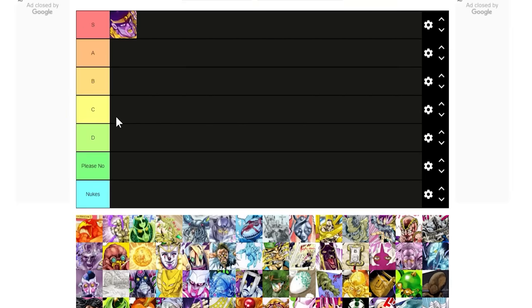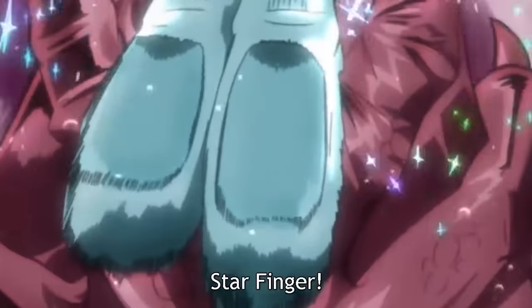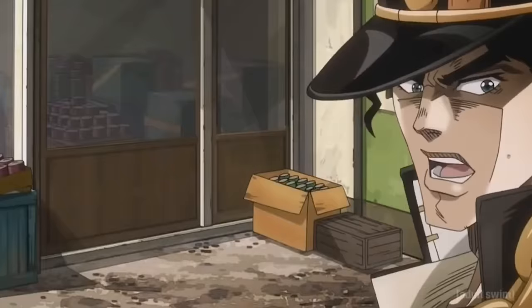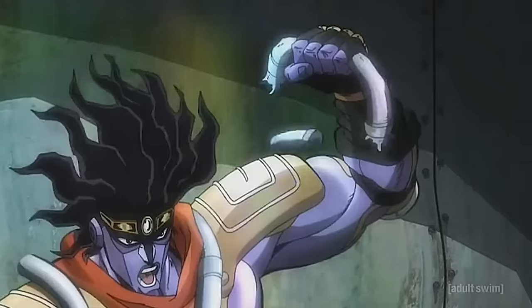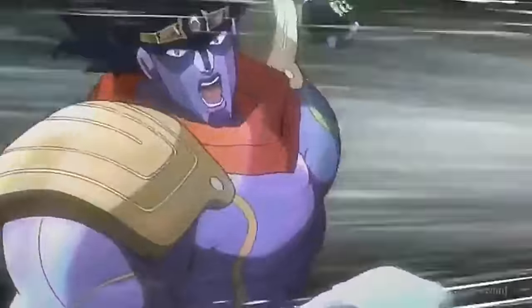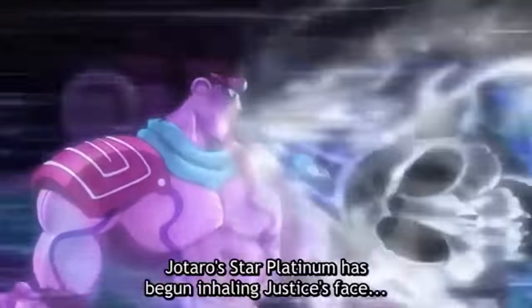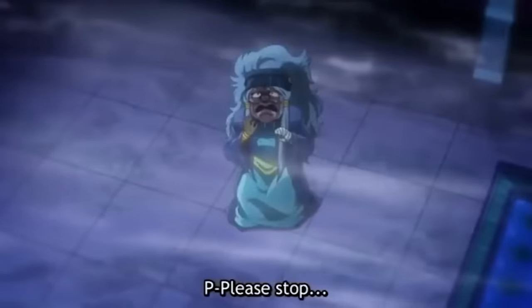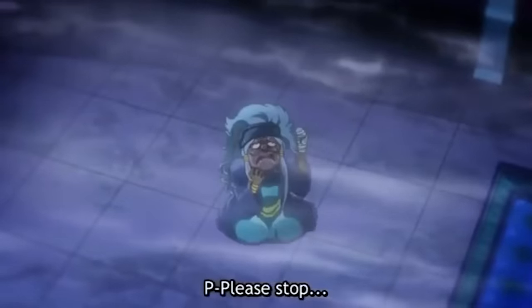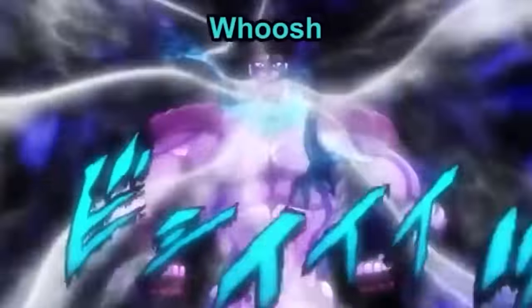Star Platinum — easy S tier. Star Platinum is objectively called the best stand in the series, at least up until part six. It has amazing power, precision, and strength. It can stop time. Debatably it can make you fly, and it has amazing eyesight. That's just a suite of buffs useful in so many disciplines — you could be an amazing doctor, scientist, or builder, and stopping time is just a great power.